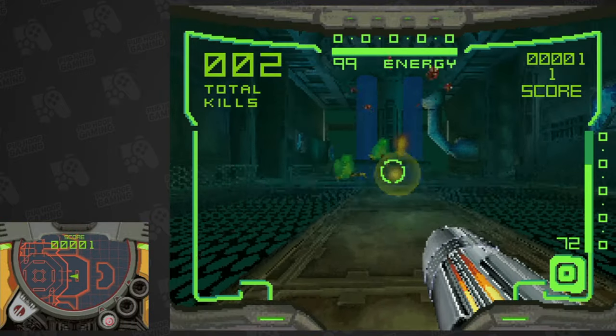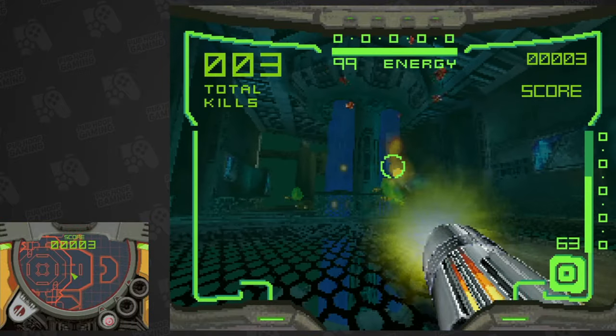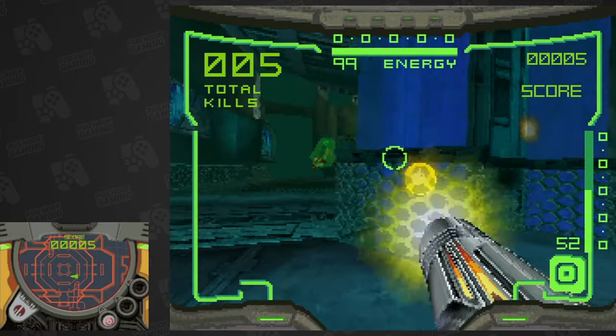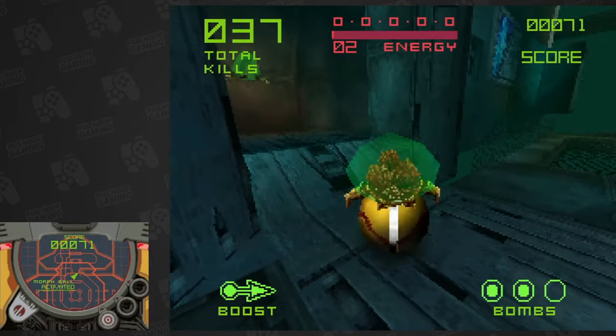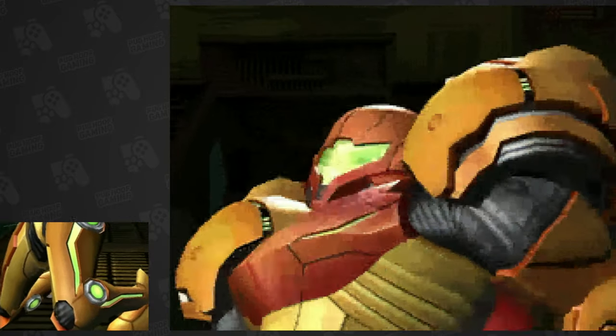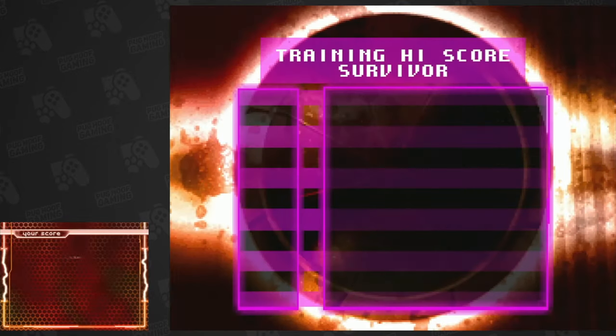Survivor mode is just that: an endless cycle of enemies coming at you in one of the multiplayer arenas, featuring the same three enemies from Regulator. You'll keep playing until you lose all your health and die, after which point you'll be given a score based on how many enemies you've defeated, along with a combo score increased by consecutive direct hits on enemies, resetting if you miss a shot.